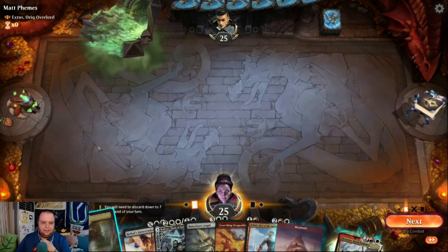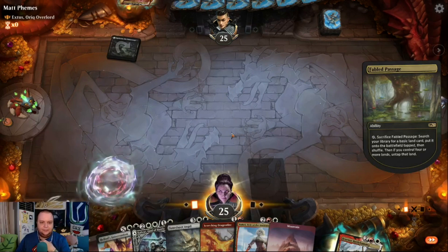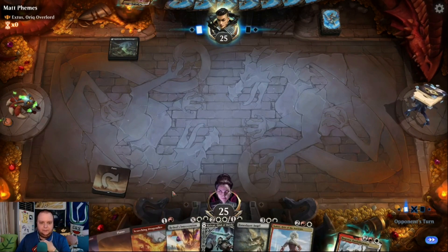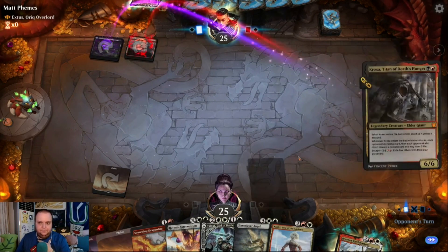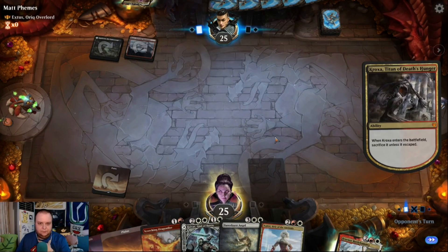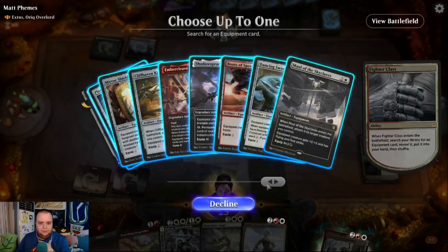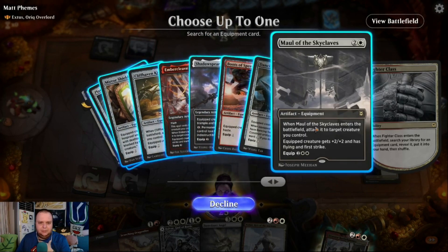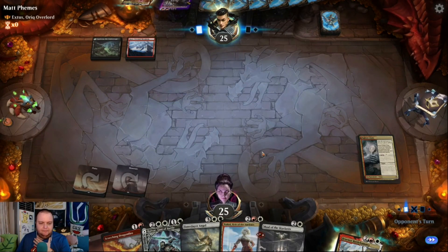Maybe it wasn't the best keep — but there's a land. We go find the Plains; we've got some double white going on. We have a removal spell, and we could play Sword of the Realms — might not be a bad decision. We do have some decisions to make early on about what to play down.